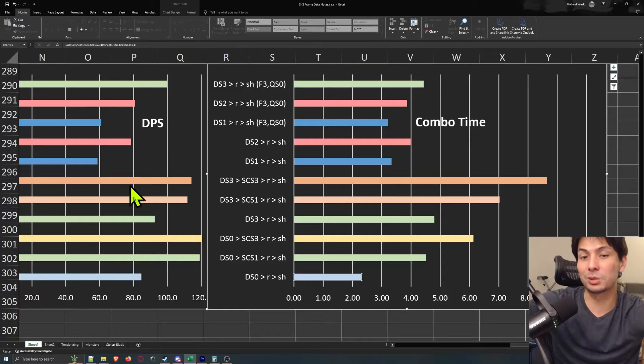That's where the color coding comes in — the colors represent different combos that take about the same amount of time. So let's move on. I have three green bars here, and these are the combos I identified as taking about 4.5 seconds. You can see they line up at 4.5 seconds on the combo time chart. Because these three combos take approximately the same amount of time, we can compare their DPS to each other — this is the only valid way to compare DPS for combos.